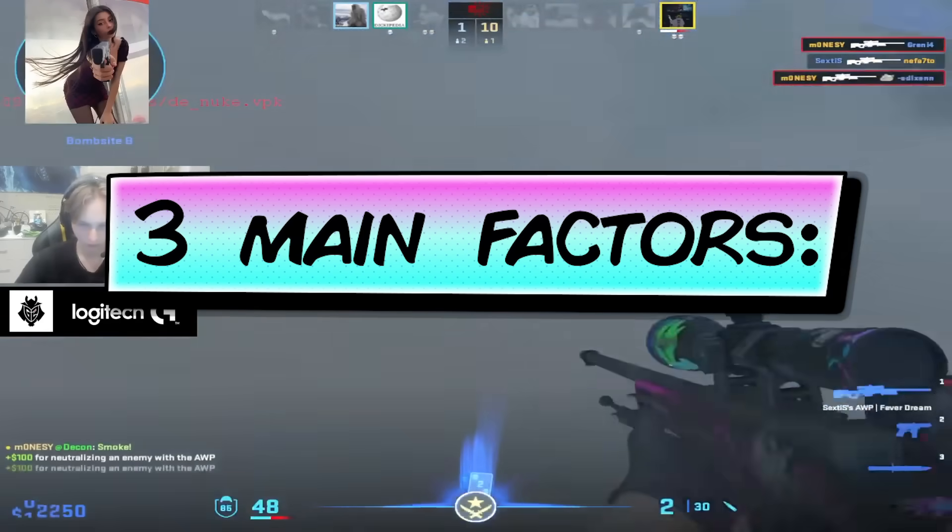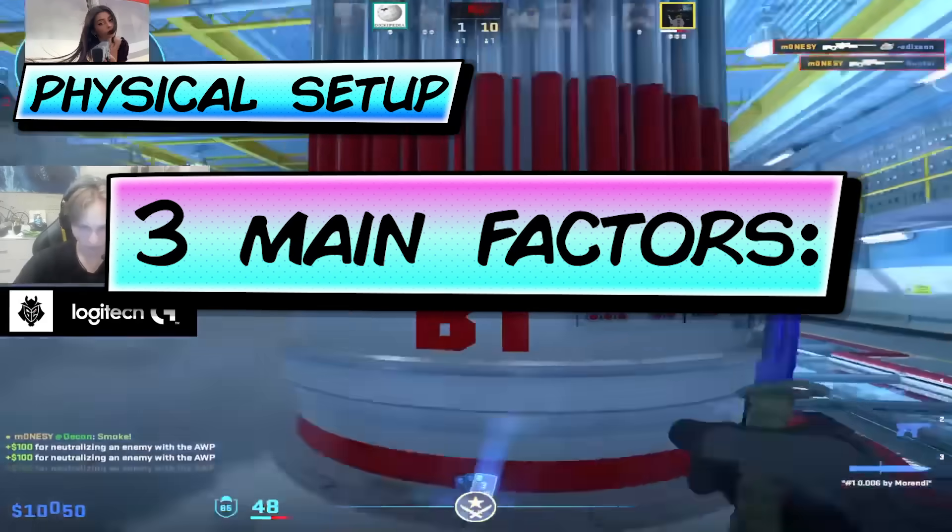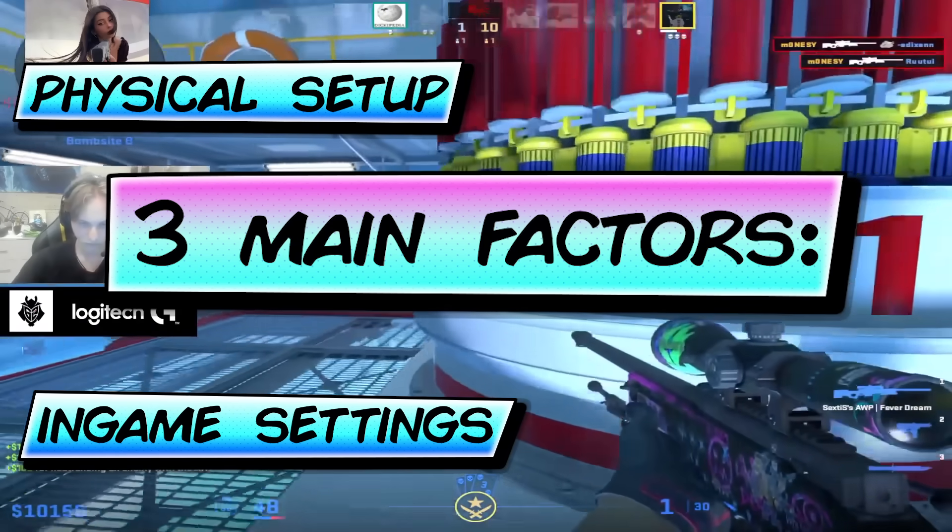There are three main factors that influence aim styles: your physical setup, your in-game settings, and your playstyle.